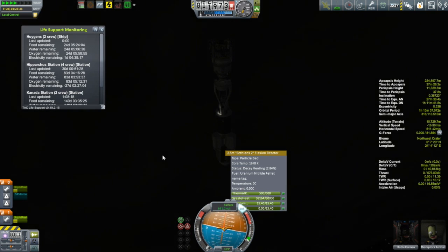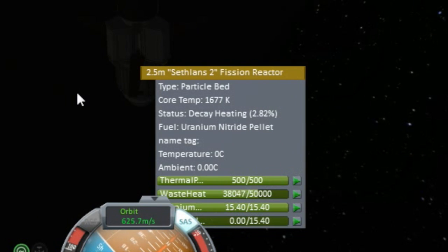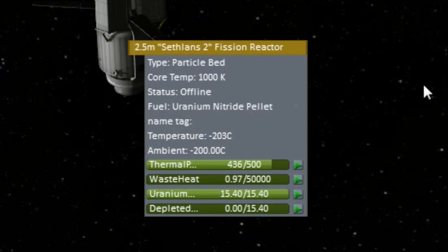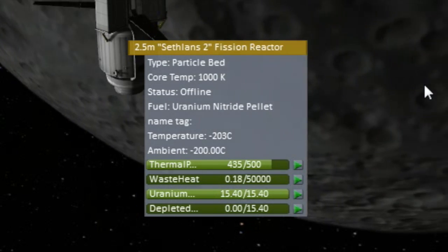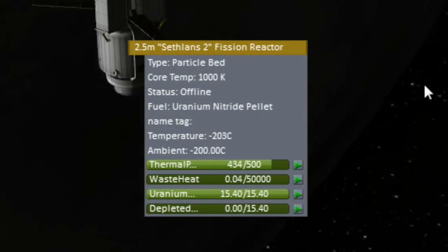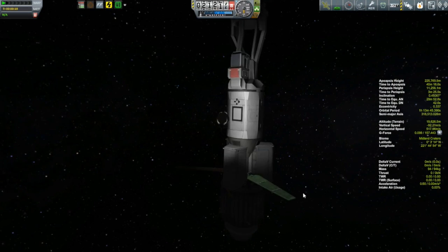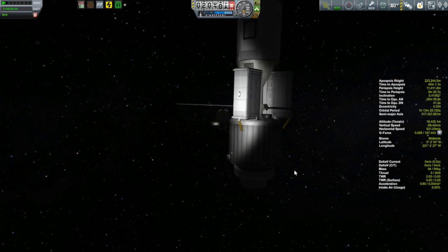What you have to do is wait for the decay heating — the heating caused by the fission byproducts radioactively decaying — to get down to zero. Then once that's at zero, you've got to wait for the waste heat to get down to zero as well. That took a little over 16 days. Thankfully, I'd brought quite a bit of life support from the Hipparchus station in the Tycho, so these guys were fine for life support, though they had a very boring 16 days spinning around the moon.